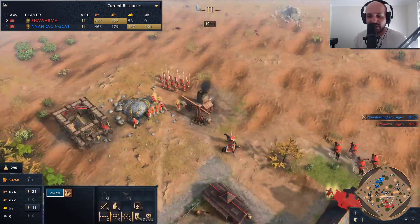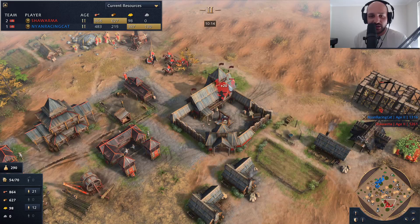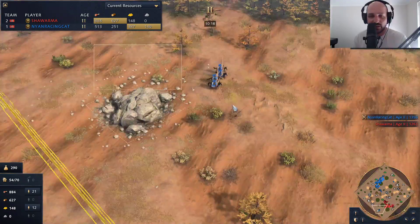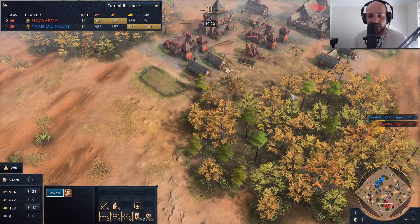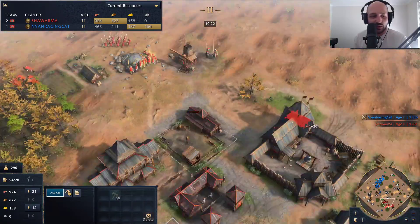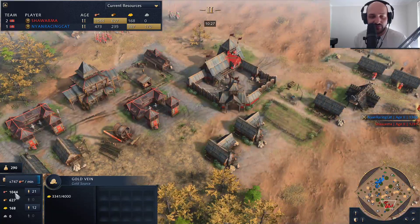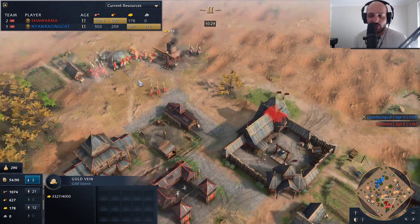These scouts need to get back to work — there is all of this hunt here that can be grabbed very easily, and these villagers are going to be feeling a little bit lonely very soon. More houses are coming up. The knights for Nyan are swinging around but there's nothing to hit. All the wood has been taken off for Shawarma. It looks like he is still trying to get to castle age — look at that food flying up into the stratosphere.